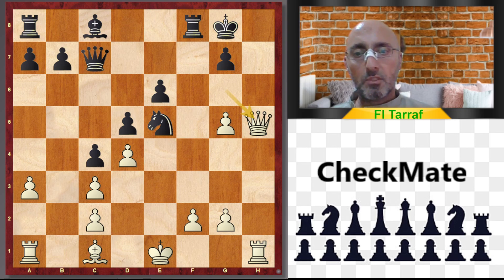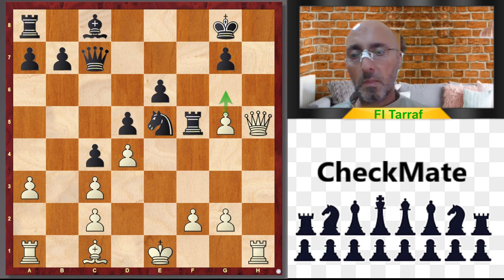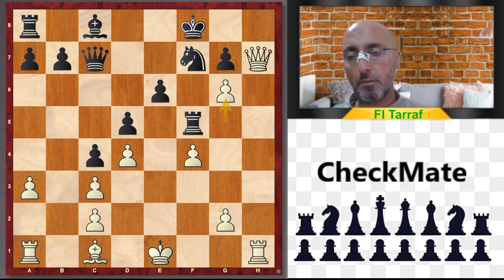In case Rook takes rook to f5, trying to protect against the push, g6 is threatening checkmate. In case f4, Nf7, Qh7 check, Kf8, and g6 — winning for white.